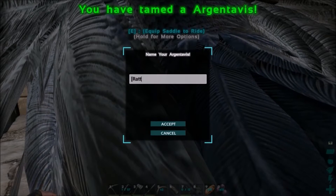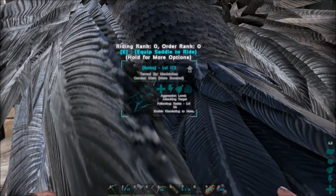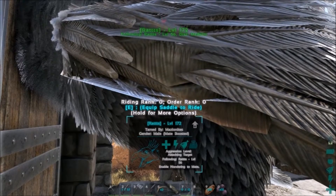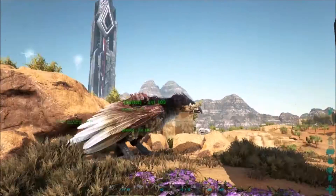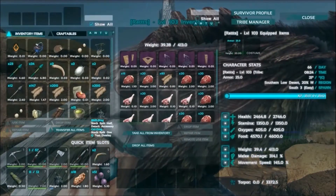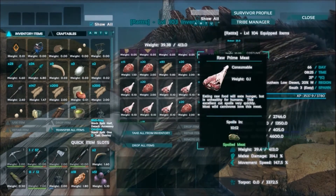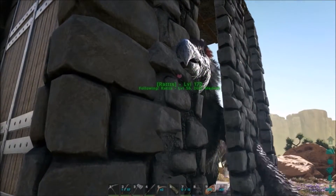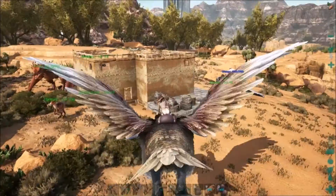Let's see what he tamed out at. It is a male, so I'll keep my eye open for a large female. And it is a black which I like — tamed out at 172. What is mine out here? He's at 103 and I had leveled him up. I'm just kind of leveling on speed right now because as you saw he doesn't really have a very good melee. Let's take this one back closer to base.